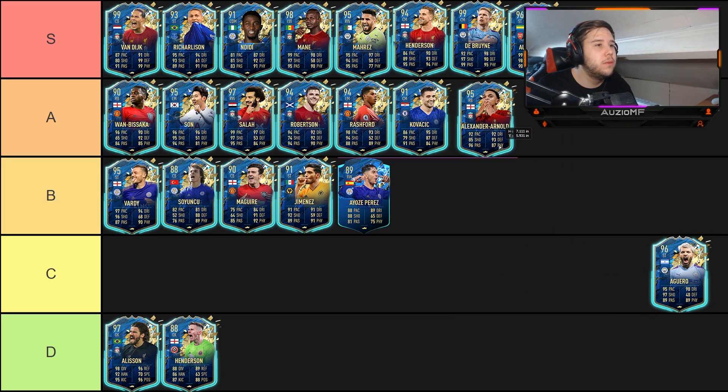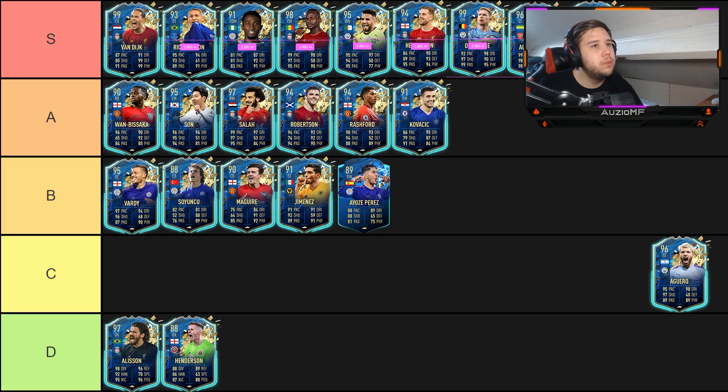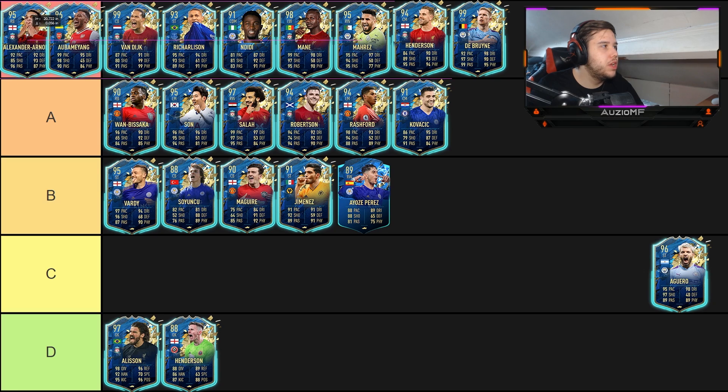Next up we have Trent Alexander-Arnold, and Trent for me has to go on the same level as Robertson. I don't believe Trent is up there in the S tier, but he's definitely in the A tier without a doubt. His passing is outrageous, the pace and defending are great — it's the strength and aggression that aren't the greatest. But the key difference between Robertson and Trent is Robertson has a two-star weak foot while Trent has a four-star, so I'm going to put Trent higher.